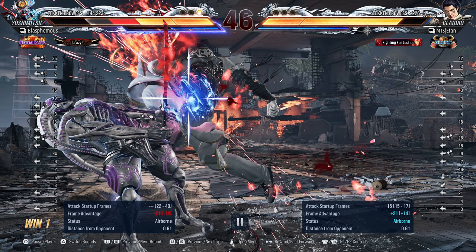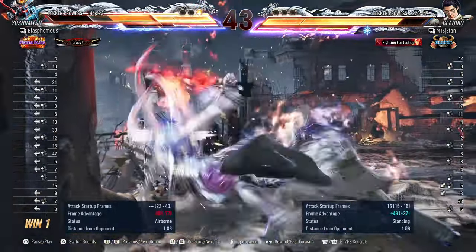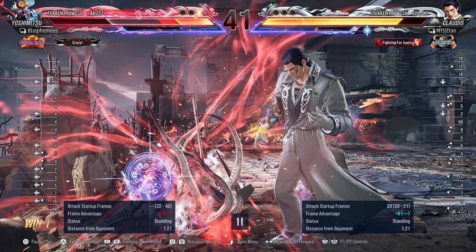If you manage to block the second hit of the move it's still safe, so you can't really press any buttons against the Claudio unless you try to go for a low to stop him from attempting to do something else. But since you ended up getting hit by the initial last hit, he gets the launch. Not a really good combo — he could have gone for more damage against you and you really would have been put down in the red zone to the point where even if you attempted to go for rage art, if he saw you were going to do it he might just go for some move and still take you down.